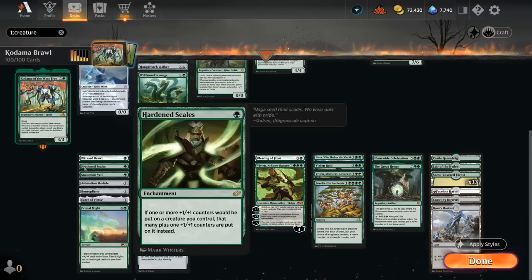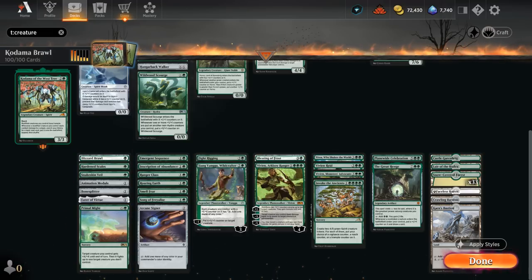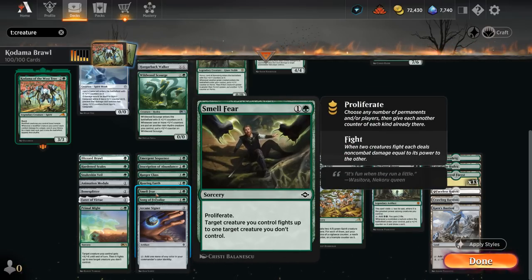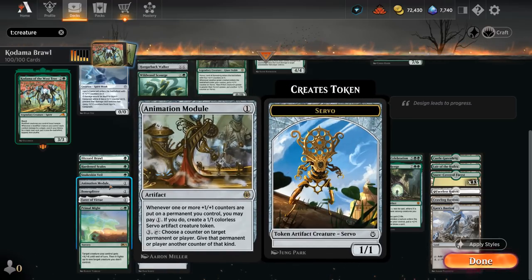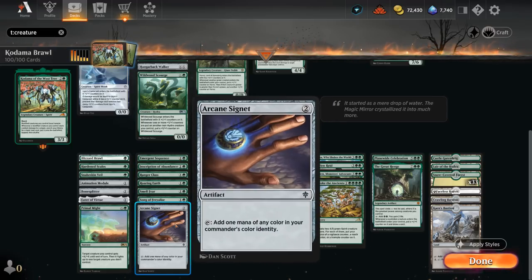For non-creature spells, one of the best is Hardened Scales, which increases the number of plus-one counters we get if played early. For removal we have Blizzard Brawl, Primal Might adding two mana, Inscription which can also add counters, and Smell Fear which lets us proliferate as well. Snakeskin Veil protects one of our creatures by giving it hexproof and a plus-one counter at instant speed. Both Bonesplitter and Ethereal Armor are equipment counting as modifications for Kodama. Animation Module is a mana sink to make additional servo tokens and can even add an extra loyalty counter to our planeswalkers. At two mana, Emergent Sequence ramps and can also be a creature to enable Kodama, as can Arcane Signet.